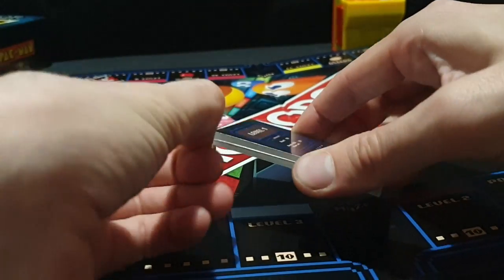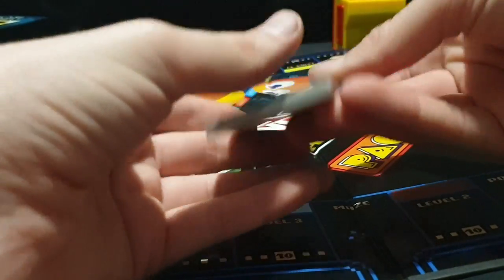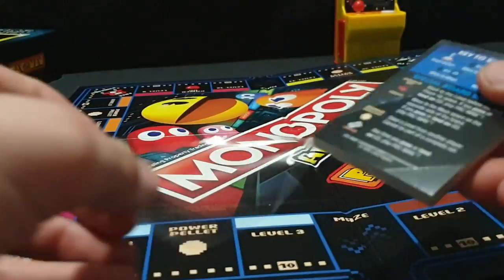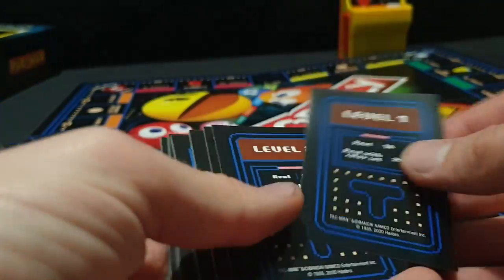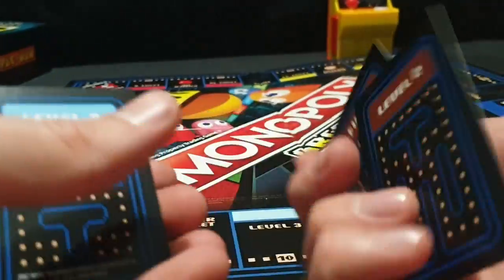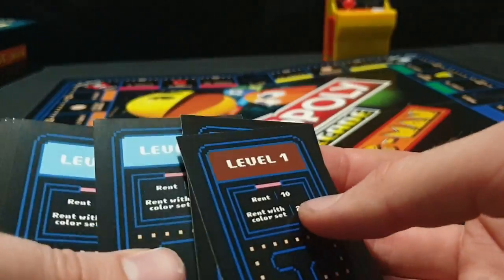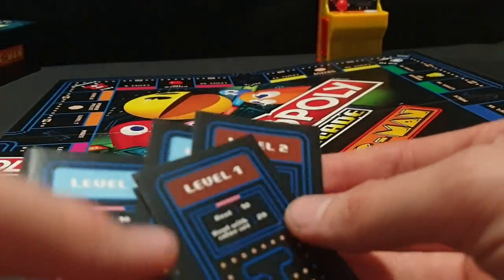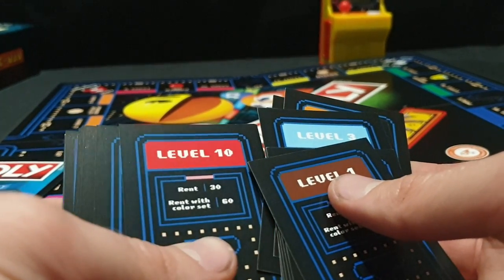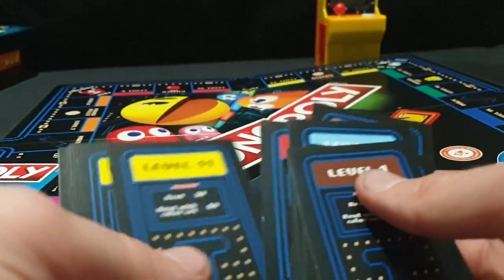I'll open it up carefully. So we have our level cards — looks fairly simple, showing the rent and rent with color set.